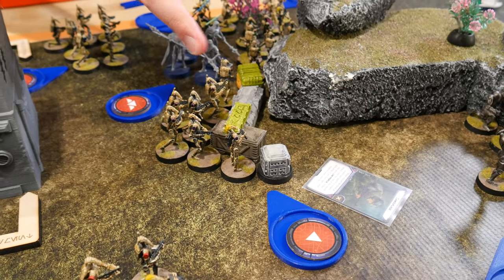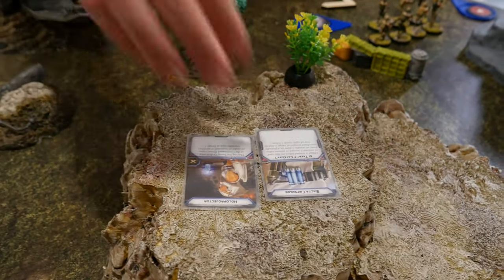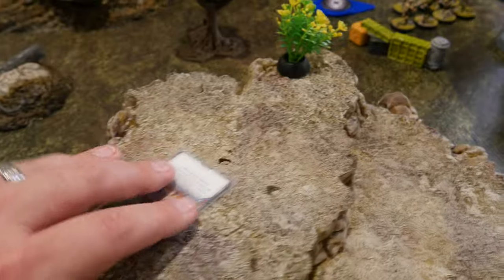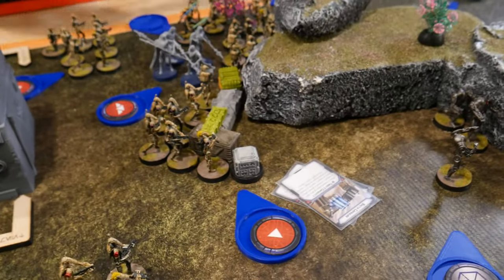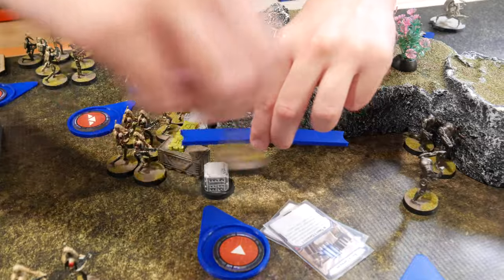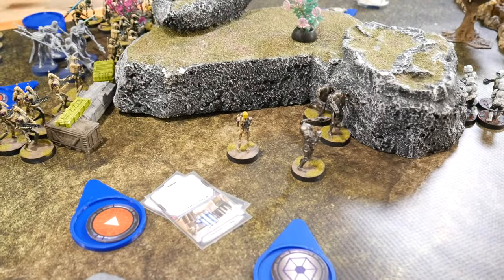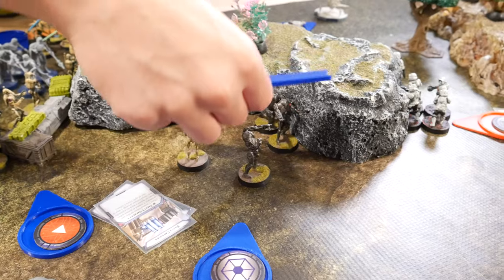So I'll do the B1s over here — they're going to open the box. They'll take the Bacta. And then they're going to do a move, and they'll do a second move.